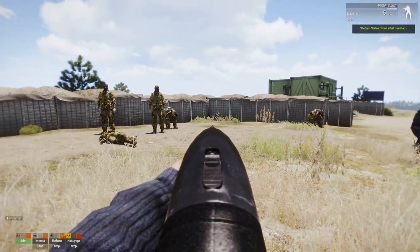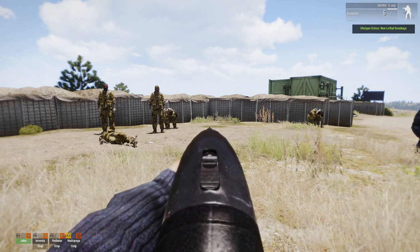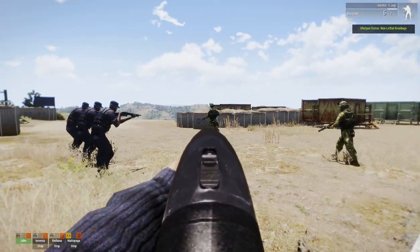Now, if we combine this with a breaching script by Beano and a flashbang by Franck, we could be clearing a house less-lethal — just like good ol' SWAT 4. That would be really cool.